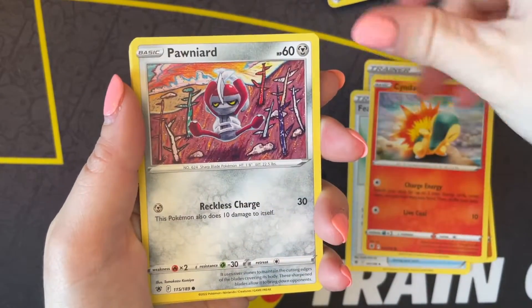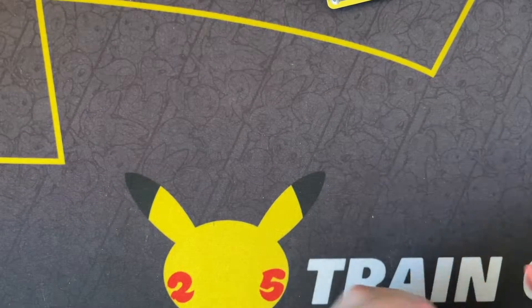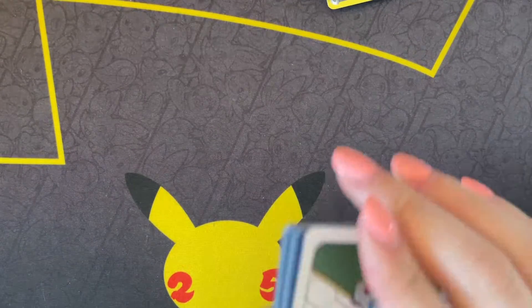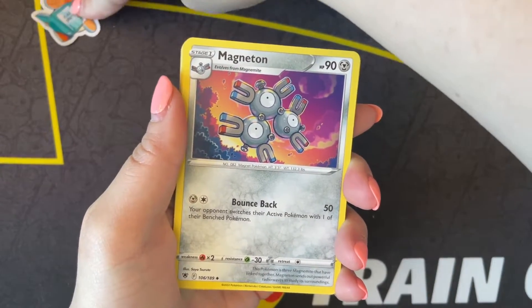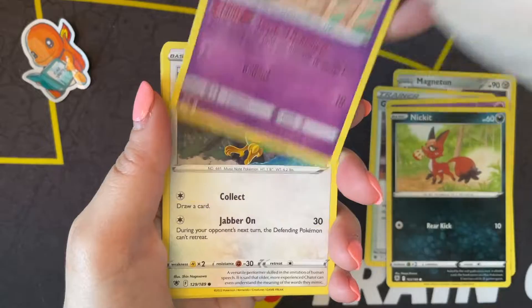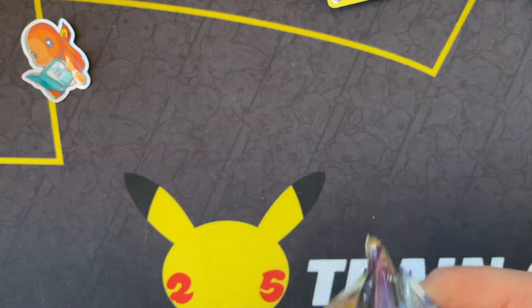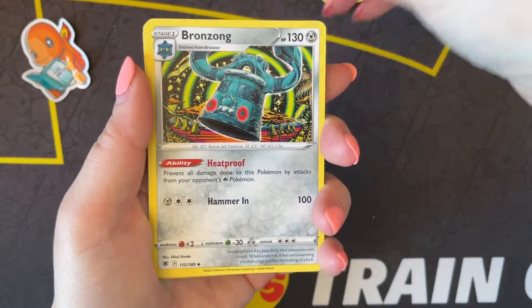Let's keep the ball going - a cute Growlithe again, cute Voltorb, cute Ponyta, ugly fish, and a Regirock. Down to the last five packs, this would have been the back half of the right side. A Toedscool, Nickit, Toedscool, Magnemite, Teddy Ursa, Roxanne, and a Mamoswine Holographic - wait, that is not a holographic.